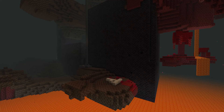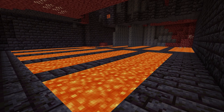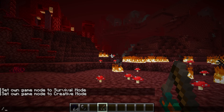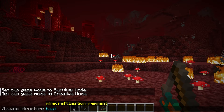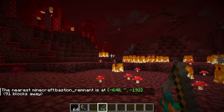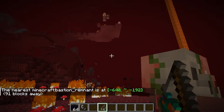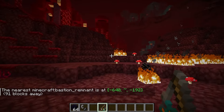The treasure room bastion is easier to spot than the other three types. It features a large cube with a flat texture, and the lava pools in the middle are not found in other bastions, so you should be able to identify it from a distance. If you're having trouble, you can use the command /locate structure bastion_remnant, which gives you the closest bastion — though it won't tell you the specific type, so you may need to move out of range and repeat the command.